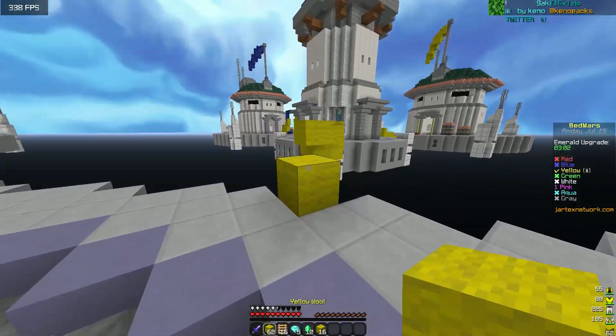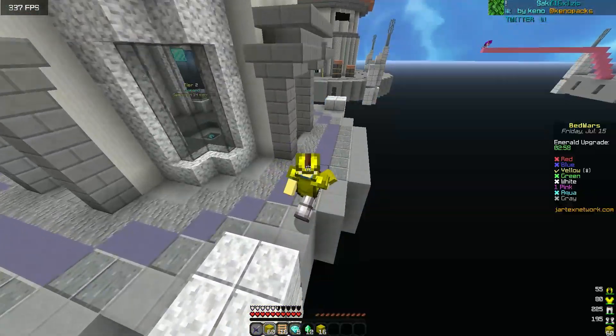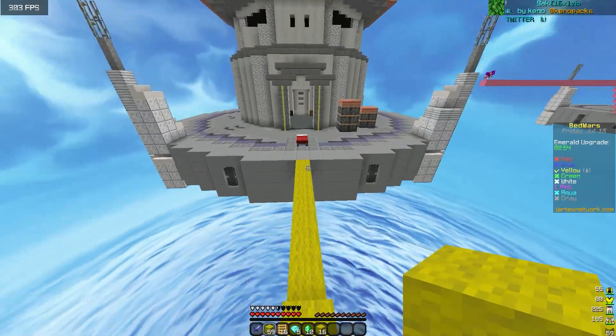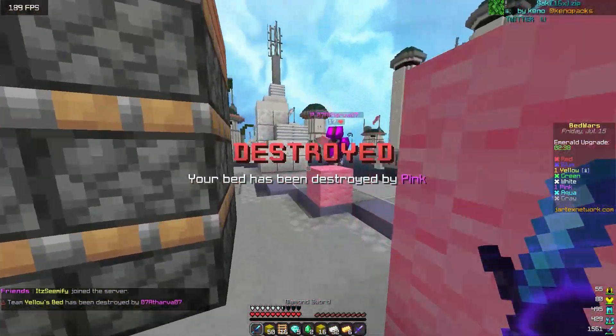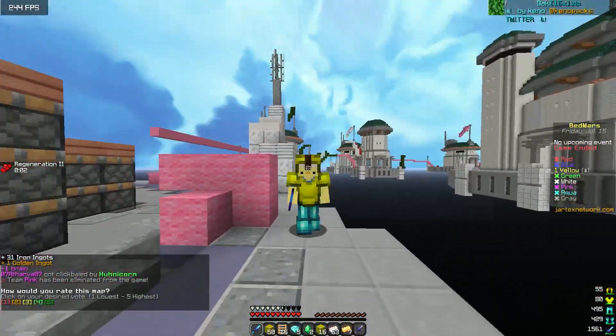I just got 12 emeralds by running around once. Is this default wool? I'm honestly not sure — I forgot how default wool looks. I have a diamond sword and diamond armor too. GG.